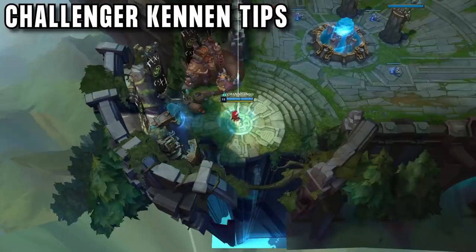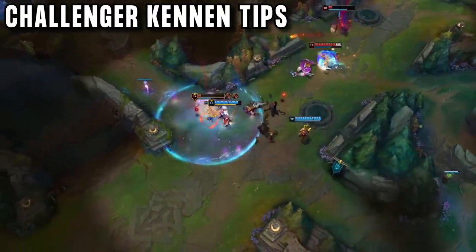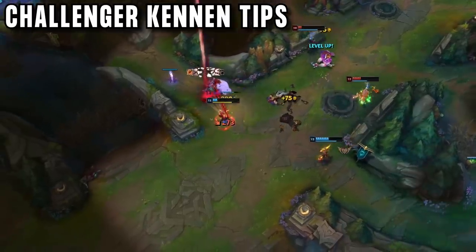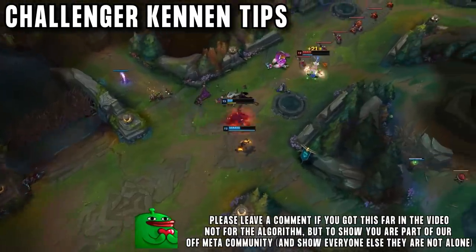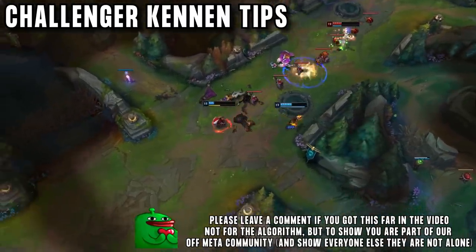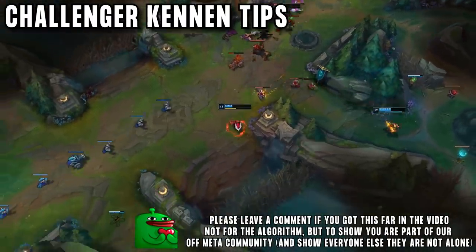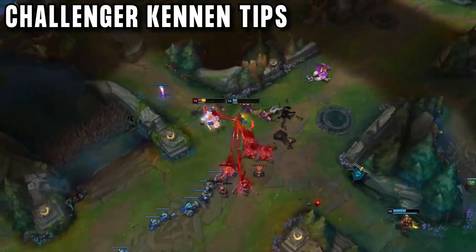Here are some Kennen tips directly from Splinter, so you can start playing like a challenger player right away. Do not overuse your E ability — if you do not hit an enemy with it, you do not get the regen and so it ends up costing a ton of energy. The cooldown is long and it is your main safety tool so you do not want to waste it. With Kennen ult, do not forget it makes you tanky — every time you level it up, it gives you more armour and magic resist when you use it. This is part of the reason why buying health on Kennen is good: you are getting resistances from ult, so health makes sure you use them effectively.